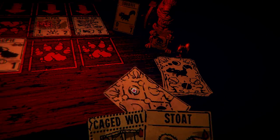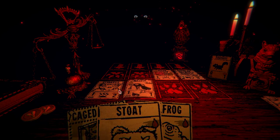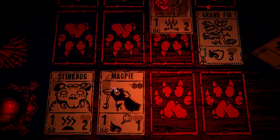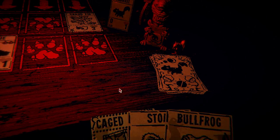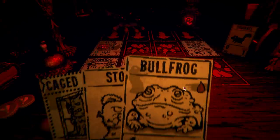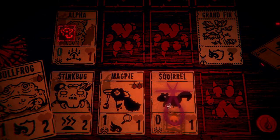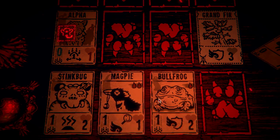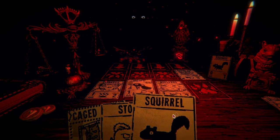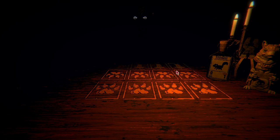Let's get something else — bullfrog. Let's do it. Take a squirrel — I'm running low on cards. And then the bullfrog. Got it, got it. Alright, we're evening things up. He's offering — he's forfeiting or whatever, so that's good. I saw that coming. So what are we doing here?